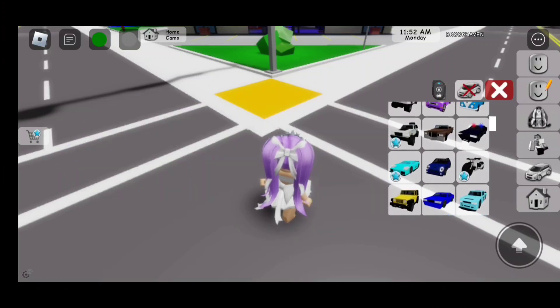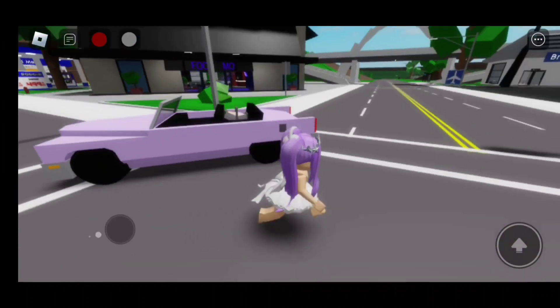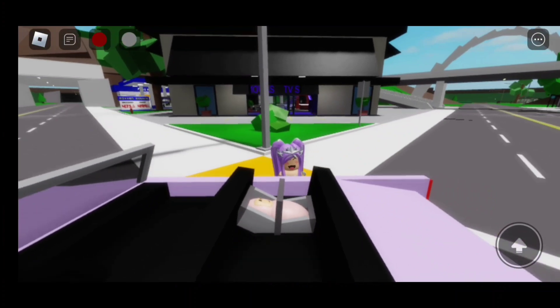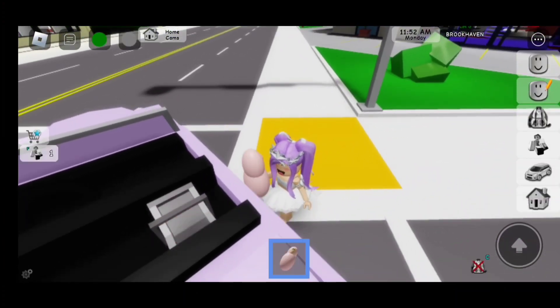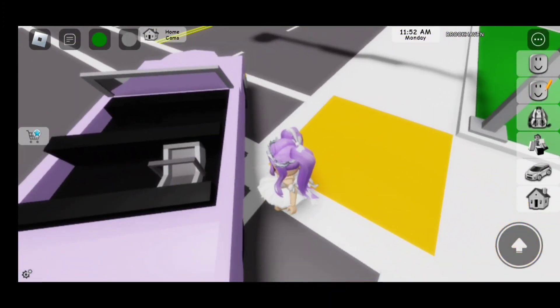Let's try it. So there it is — the car seat is in there. Now if you click on the baby, we can actually take her out of her car seat. And if you click on the car seat, we can put her back in.